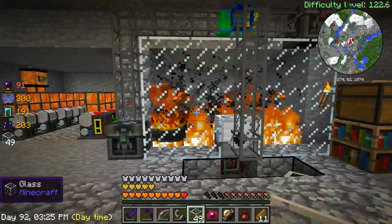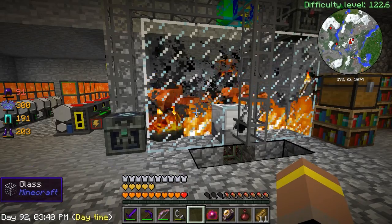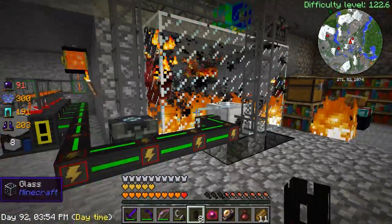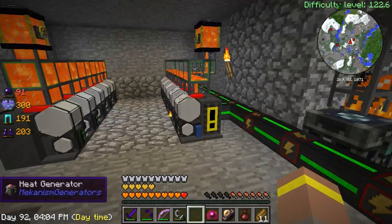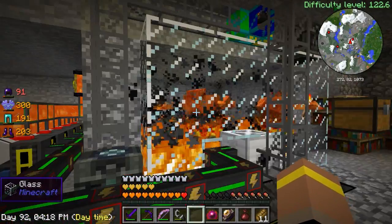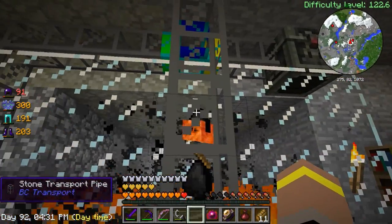There we go — hey look, things are spawning! Oh man, I just realised I totally forgot to give it power. That's all right, we can fix this — let's grab some cables and bring them around here. There we go! Stuff's coming out which is brilliant, and we've got all these guys generating, working off of lava at the minute. This is going to make stuff for us and all the bits and bobs are going to come up this way.